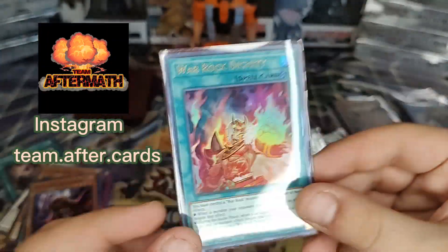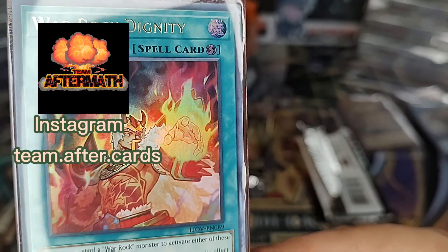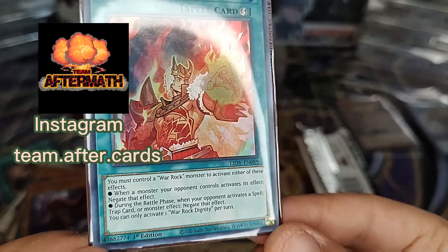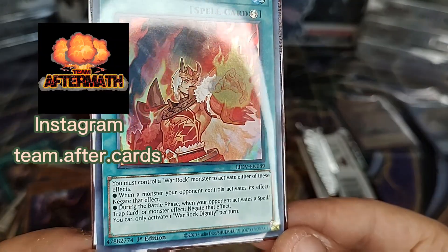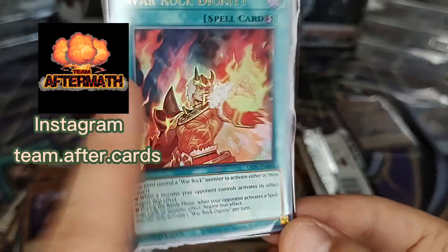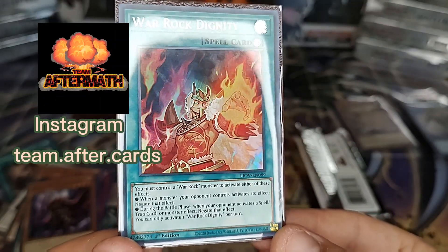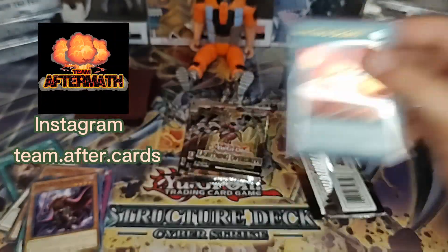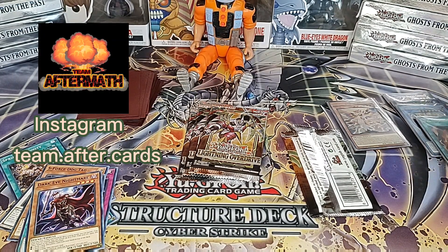Final Ultra Rare of the video. Golly, look at that art — that is nice. You must control a War Rock monster to activate either of these effects. When a monster your opponent controls activates its effect, negate that effect. During the battle phase, when your opponent activates a spell, trap, or monster effect — negate that effect. This is a really good card.